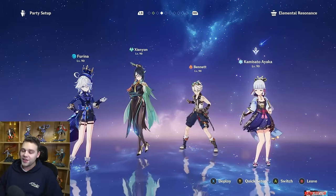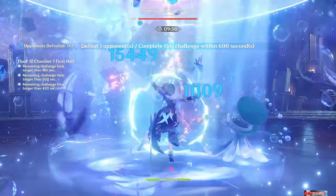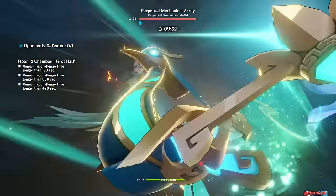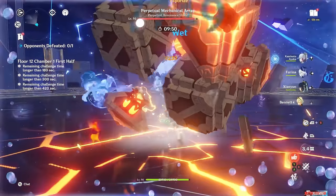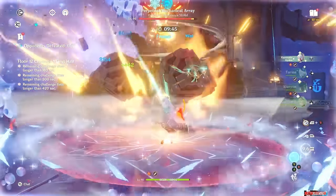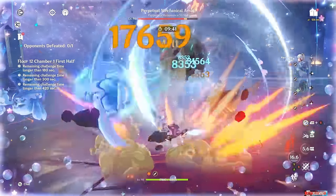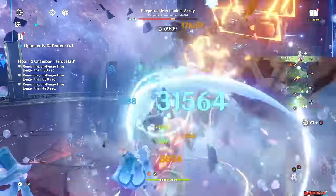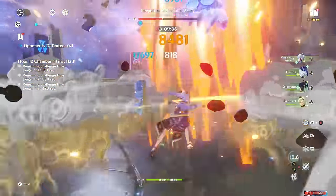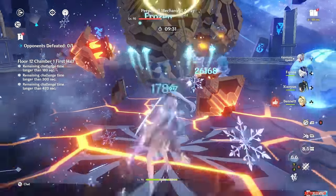The other one I tried was Ayaka. This was really, really funny because the first rotation is mad lad damage — it's really good and just one-rotates the PMA, no questions asked. Once again, attack sands, attack goblet — you're doing Pyro and Cryo damage, you're vaping and melting off her burst. It's hilarious, but it's an energy black hole, so the next rotation you're completely out of energy. Maybe there's a way to make it work, but I don't recommend it.